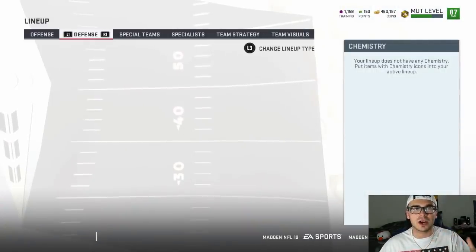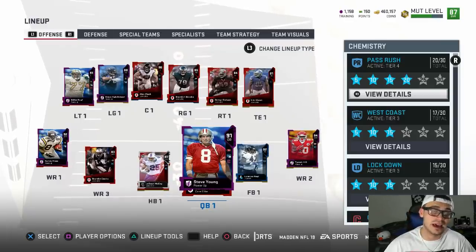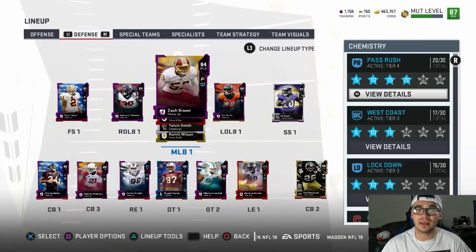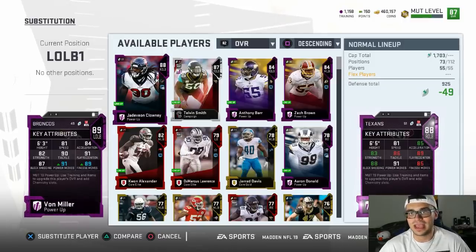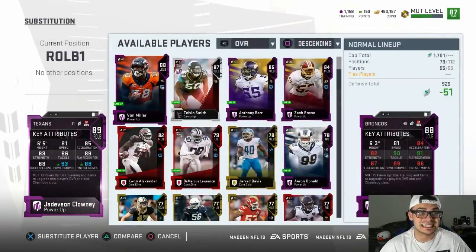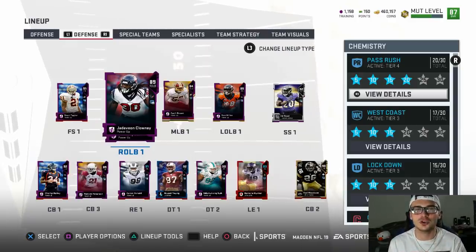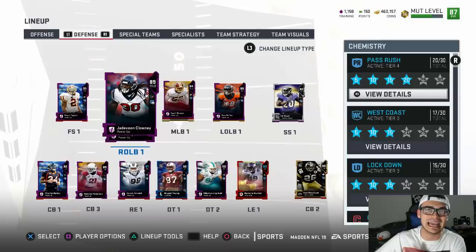I'm currently in the process of acquiring 2,000 more training points because I want to add the offensive passing chem alongside the defensive pass rush chem. We already have West Coast tier three and pass rush tier four equipped, and it's made our entire team that much better. Von Miller, with 91 power move and 89 finesse move plus 81 speed, gets off every single block on pass rush. Jadeveon Clowney has 93 power move and 88 finesse move — and the best part is you don't have to worry about matching chemistries, because John Madden's boosts apply regardless.